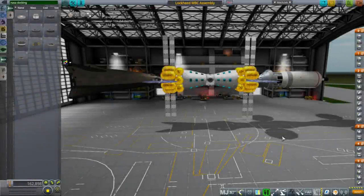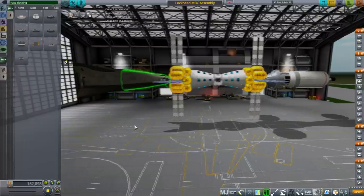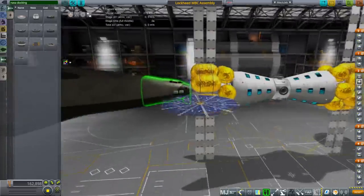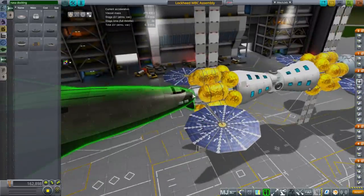Hello everyone and welcome back to Realism Overhaul Sandbox in Kerbal Space Program 1.3.1. This episode we're going to talk about Lockheed Martin's Mars Base Camp concept as modeled by Lonesome Robots. Over on the left side we see the Mars Ascent Descent Vehicle (MADV) that I featured in a previous video, also by Lonesome Robots, but that is not part of the mod I'm talking about right now, so let's remove that.